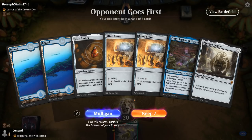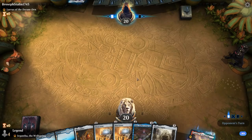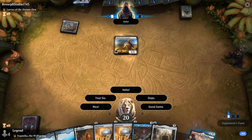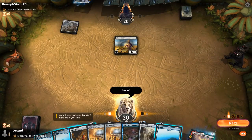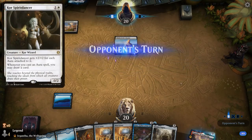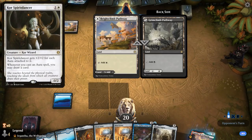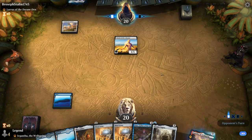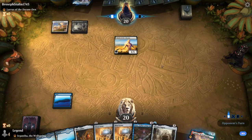We're on the draw with a fine hand — missing green mana but no green cards, and Mox Amber plus double Mindstone looks pretty good with Emry. We're facing what looks like the Spirit Dancer deck, maybe a black-white version, which could have a bit of removal for Emry. I'd prefer to be playing against the blue-white version.